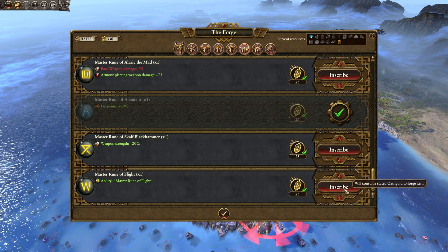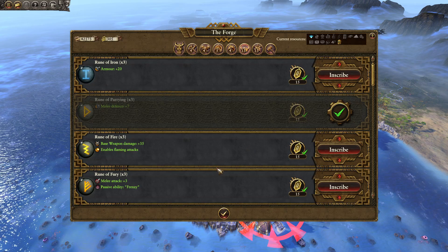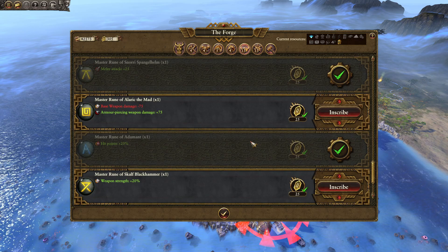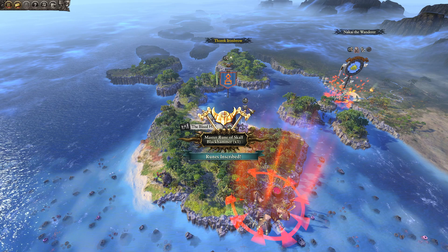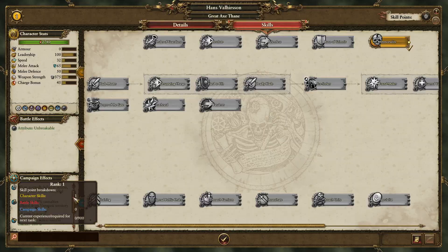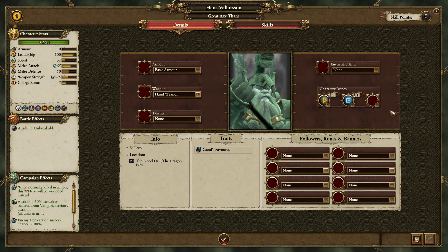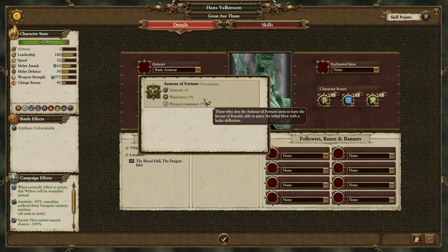I think our Ghost Zane is gonna need that more since he already has physical resistance. But with some armor as well, he's gonna be basically unkillable by anything that deals physical. We're gonna get something to exchange on the runesmith. I guess we'll take a Master Rune of Light, get some magic missiles, snipe out some lords and casters. I guess we only need one more rune - just some weapon strength.